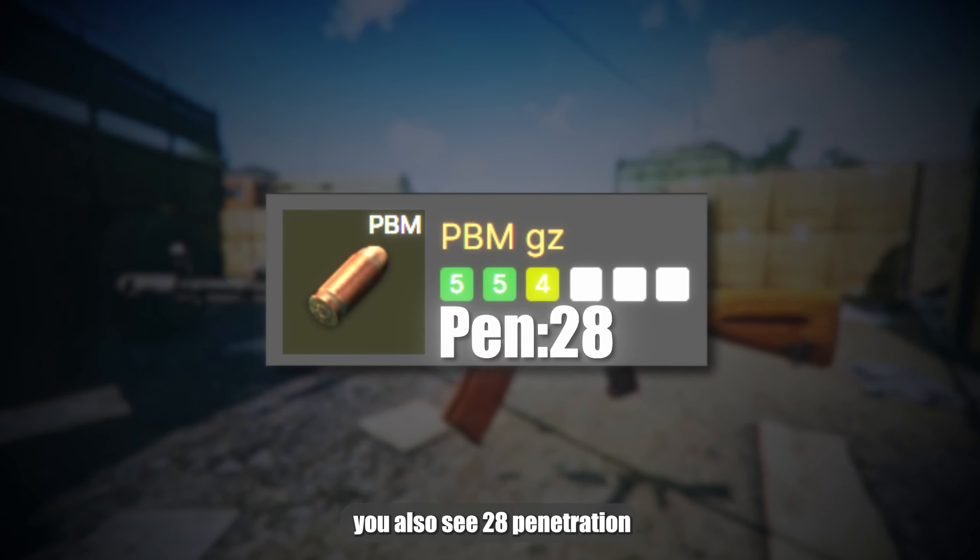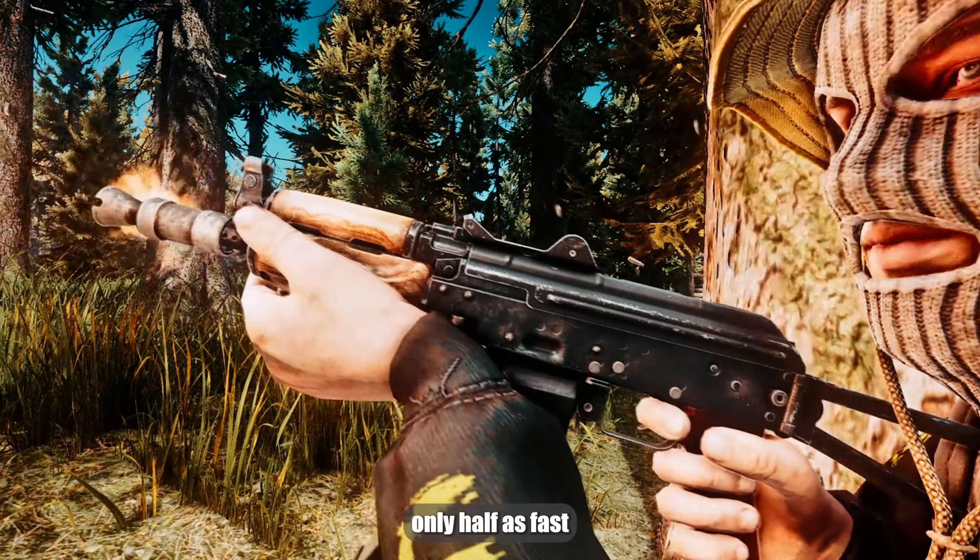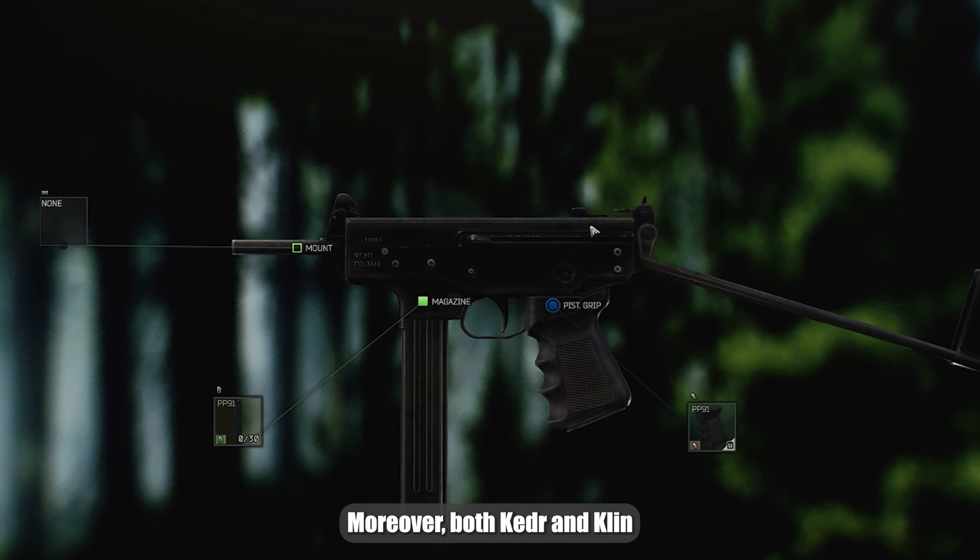Shotguns are not for everyone, and I understand that. Not everyone has third-level traders, but there's an option that will suit almost everyone — it's the Kedr or the Klin. On the second Prapor, you can buy PBM ammo, which has characteristics that can generally penetrate any soft armor. And in the realities of the current patch, it equals victory over anyone.